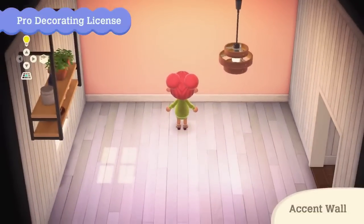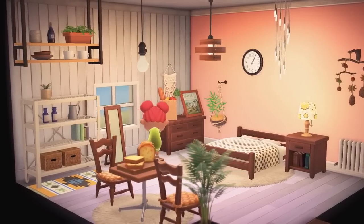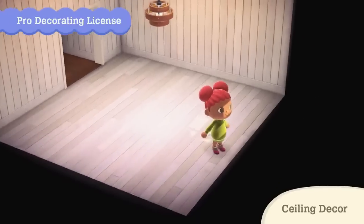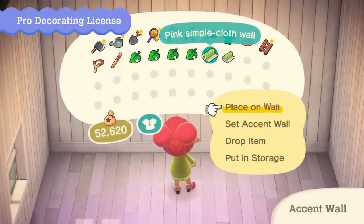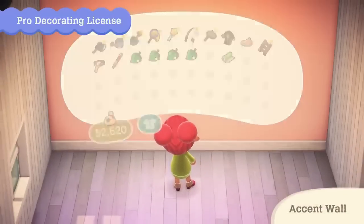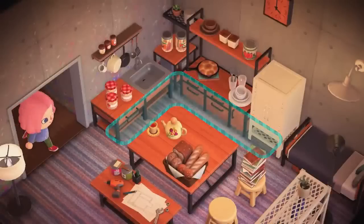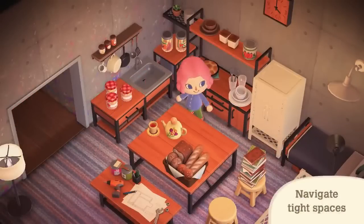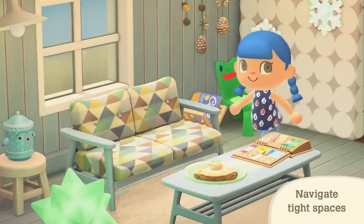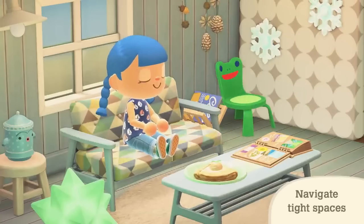Along with new ceiling decorations we also now have the option to create accent walls — we can use different wallpaper or patterns on each individual wall. This is a brand new feature to New Horizons and it's going to make decorating so much more fun. Along with these interior decorating improvements we can now also walk through very narrow spaces in our homes which we weren't able to before, meaning we're able to make more cluttered rooms that should still be explorable.